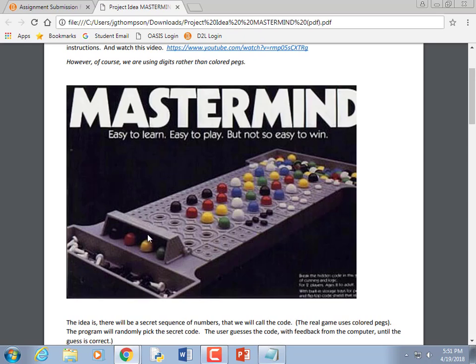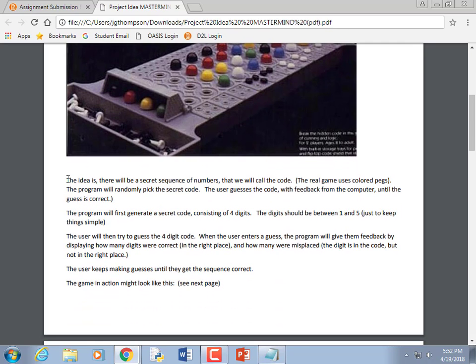White tabs mean you have the right color but it's in the wrong place. Black tabs mean you have the right color in the right place. For example: red blue green red — there is a red but not in the right place, so that's a white tab. There's no blue, so nothing. There's a green but in the wrong position — another white tab. The duplicate red is already used up, so nothing. Two white tabs total.